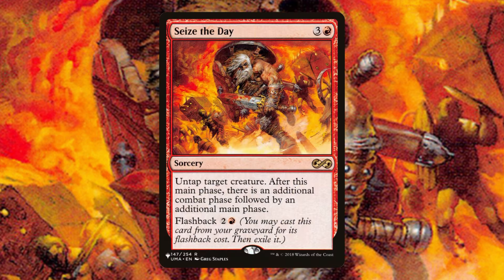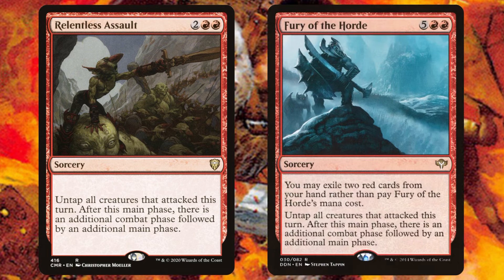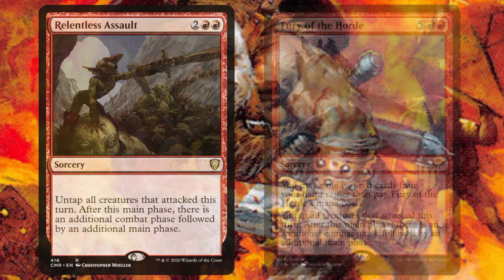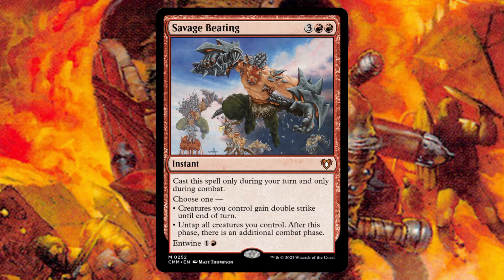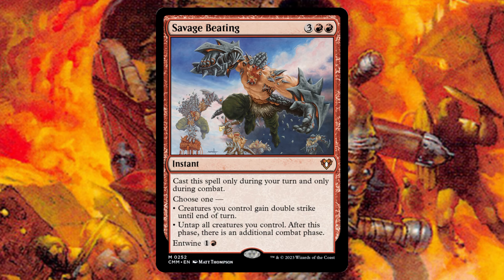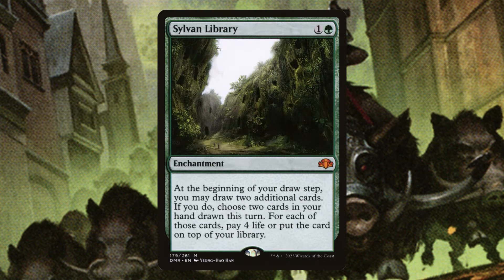Let's get into the extra combat spells - a very key part of the deck. We only have five but they're enough. Seize the Day is one of the best because it gives you two additional combat steps with Corvold. Relentless Assault is super solid. Fury of the Horde is awesome because when you've drawn into all those cards it'll be pretty simple to discard two red cards for a free extra combat step. Aggravated Assault goes infinite with Old Gnawbone or the Reaver Cleaver on Corvold because you can easily pay the five mana. Savage Beating requires being already attacking to cast as an instant, so it won't always help immediately, but it will end somebody when you can cast it.